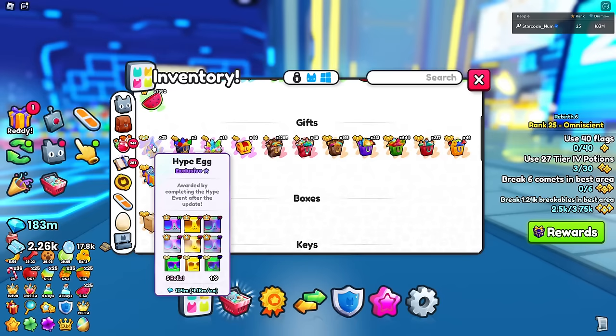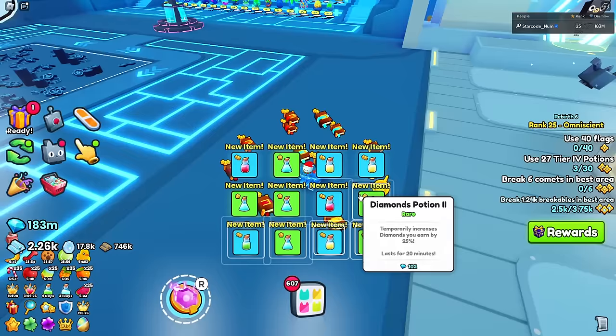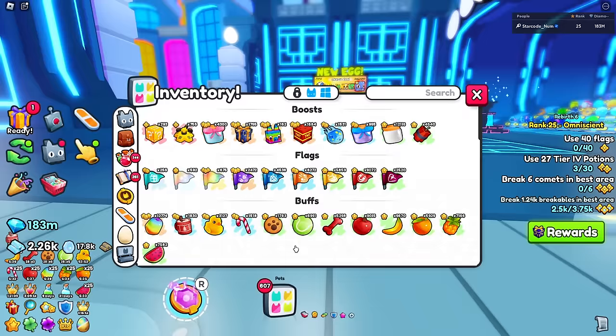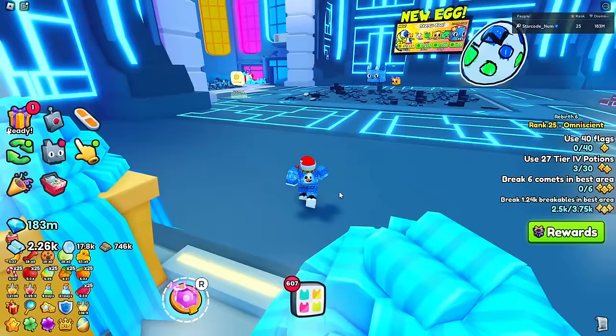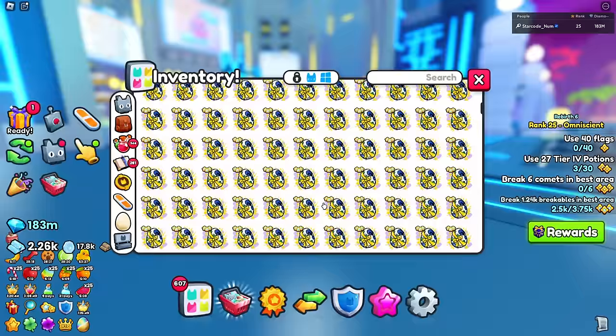Let's go claim our hype eggs - we got 25 of them. If I go ahead and hatch these, I have a chance of getting a titanic. Wait - this isn't even a hype egg? It just hatched as gifts. I was expecting it to be an egg - it was advertised as an egg. You really do get garbage out of these ones; I like the old ones better where you could actually get a pet.